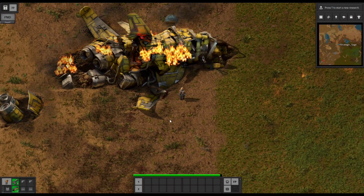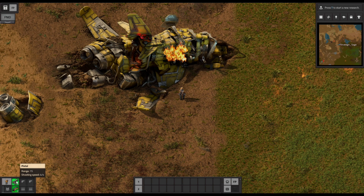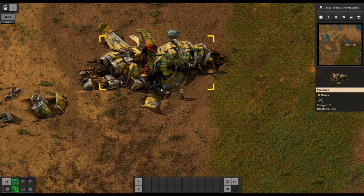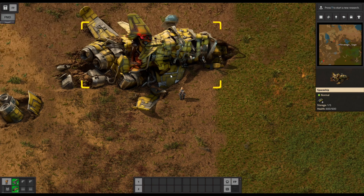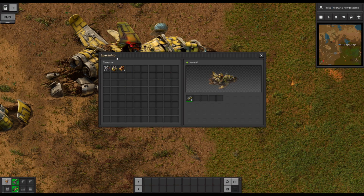If we mouse over any object we can interact with in the world, we see a panel on the right side giving us details on it. Our spaceship shows one out of five storage slots taken, a health display, and what's in there — eight firearm magazines. We already have a pistol and a couple of magazines for basic personal defense. If we right-click on the ship, we'll actually start to mine or remove it, and we don't want to do that — it'll just disappear. If we left-click, it opens up the inventory: the left side shows what we are carrying and the right side shows what the ship is storing. We can click and drag items back and forth, or hold shift or control and left-click to take all of them immediately.